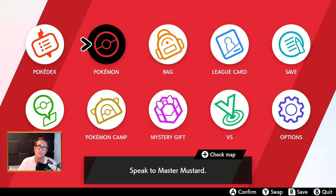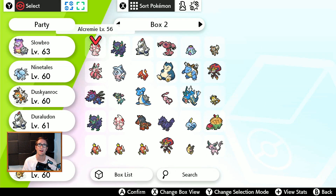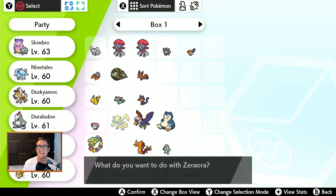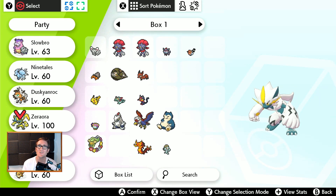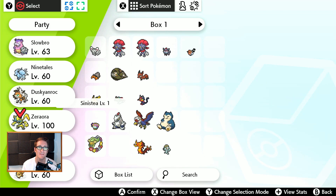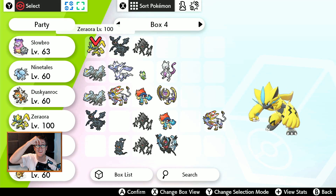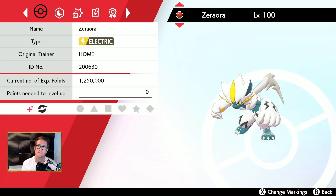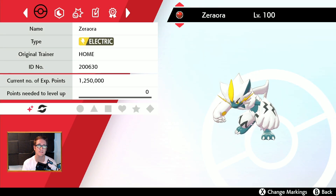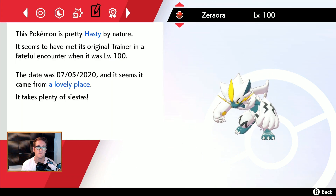He's in my other boxes where there's shinies. I haven't beaten the DLC, and I can't have any of the Pokemon trail me yet, which is too bad. Shiny Zeraora! There it is — he's right there, folks! I wish he was level 60. Look at him, he's so cool! Let's side-by-side him with my other Zeraora. Pretty Zeraoras — I love both of you equally. Almost. He's got Volt Absorb. Came from a lovely place. I like to take plenty of siestas.